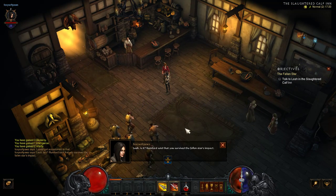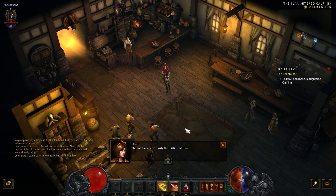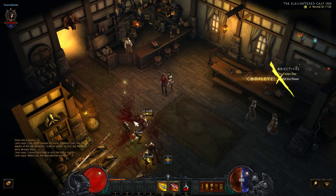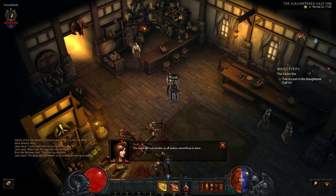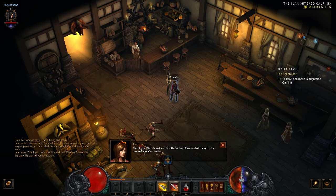This is Leah now, and she's explaining what happened and why she's here. The game will automatically do stuff like that and once there's an exclamation mark above someone, you have to go and see them. If you click on that, it'll give you information on what you're doing. You should speak with Captain Rumford at the gate — he can tell you what to do.